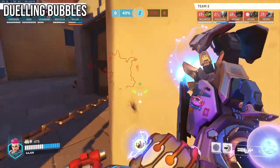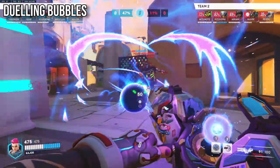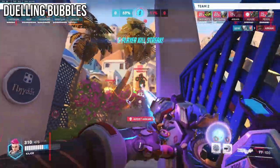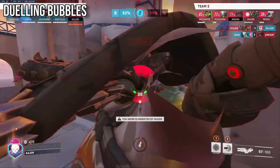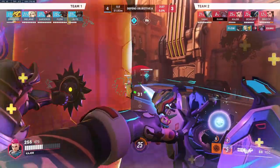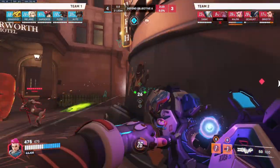In short, bubble aggressively to either gain charge or to threaten a more aggressive position for yourself or for your teammates. Bubble your teammates if they're being aggressed on in a duel or if they need peeling. This will all depend on the enemy composition. Other things to know about your bubble: you can cleanse status effects and counter ultimates such as EMP or Earthshatter with it.